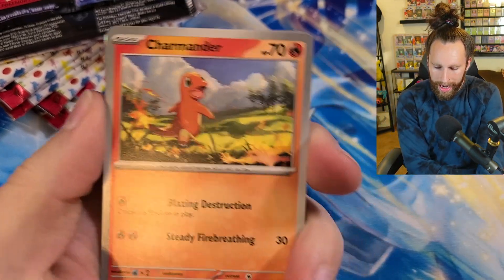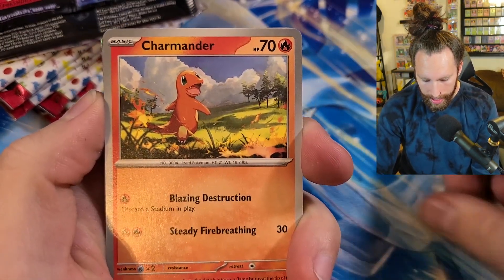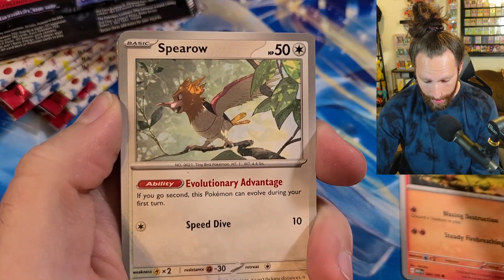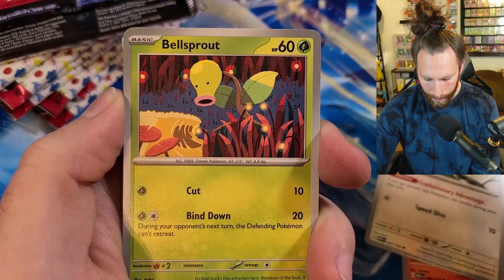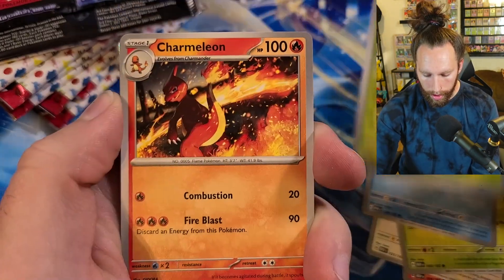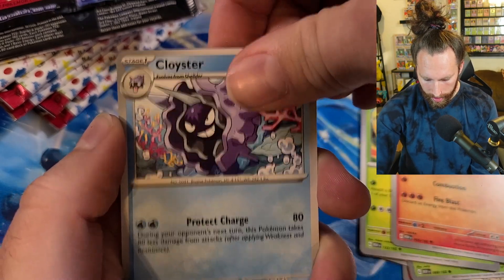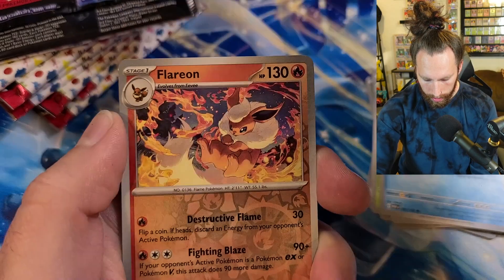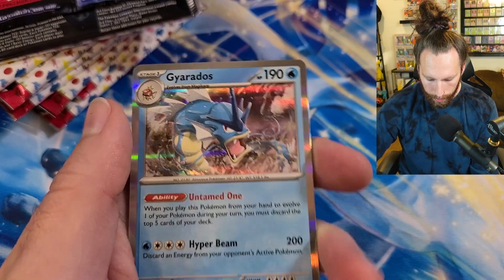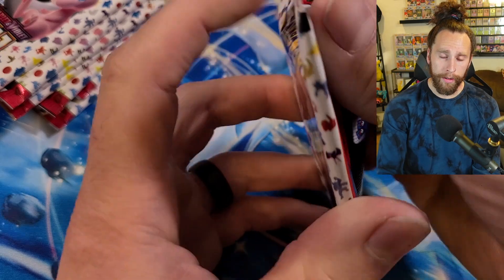We got Charmander - this is the optimal Charmander if you plan on playing a Charizard deck. It has 70 HP, really good, and Blazing Destruction lets you discard a stadium, which is not bad at all. We got Spearow, Bellsprout, Charmeleon - that's a pretty sweet looking Charmeleon. We got Cloyster, Kakuna, Flareon, and Gyarados - probably the worst Gyarados ever printed because to evolve it you have to discard five cards off the top of your deck, which is absolutely absurd, and it only does 200 damage.